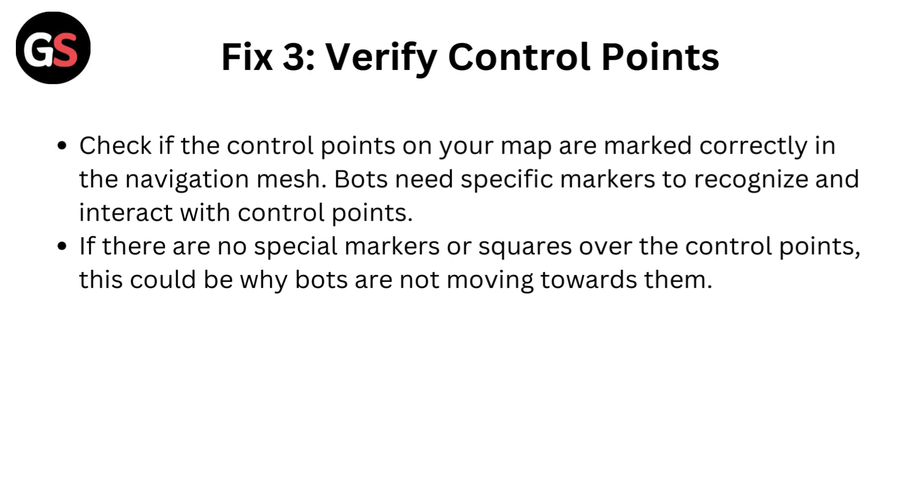Fix 3: Verify control points. Check if the control points on your map are marked correctly in the navigation mesh. Bots need specific markers to recognize and interact with control points. If there are no special markers or squares over the control points, this could be why bots are not moving towards them.